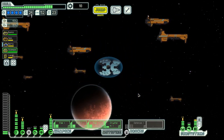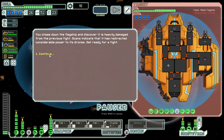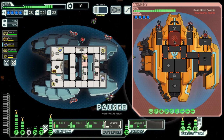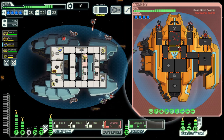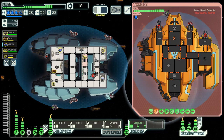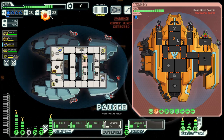We can jump right back to the base and have the second part of the fight. There will also be an iron intruder drone. We can jump right in.